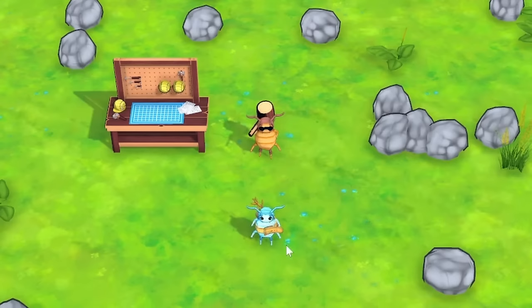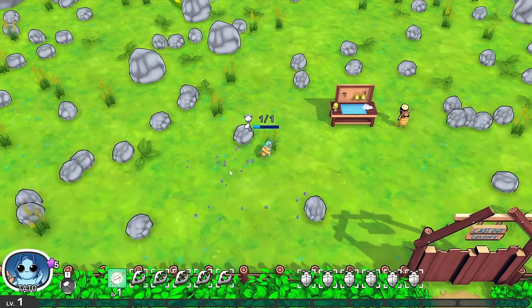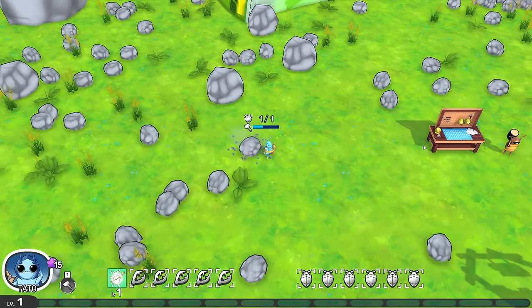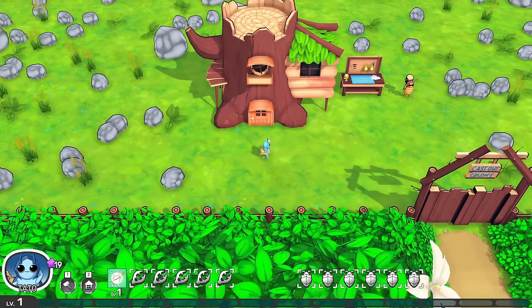Here we have a little bug that's going to be helping set up a village. First things first, we got to clear out all these rocks by bashing them with a stick — this poor little bug doing all the physical labor while that guy just stands there with a hammer. But once we clear out enough rocks, we can put in a big old house for me and only me.